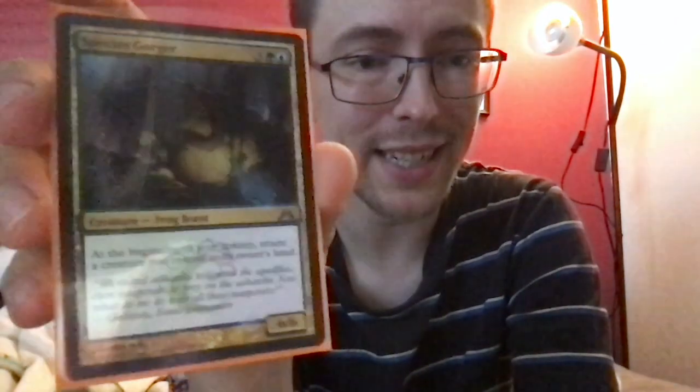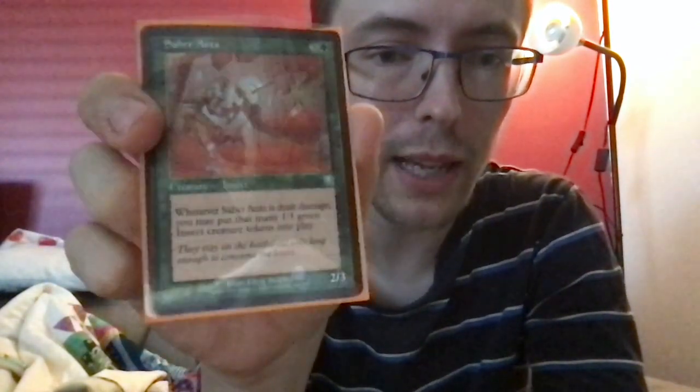Species Gorger — three a green and a blue for a 6/6 frog beast. At the beginning of your upkeep, return a creature you control to its owner's hand — really nice because it means you always have at least one thing you'll be able to play, which is good for Animar. Saber Ants — three and a green for a 2/3 insect. Whenever it's dealt damage, you may put that many 1/1 green insect creature tokens into play.